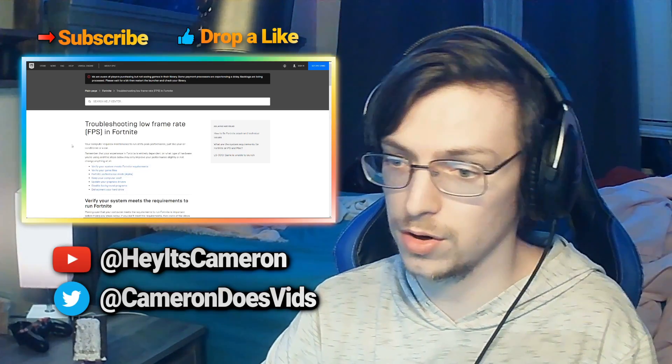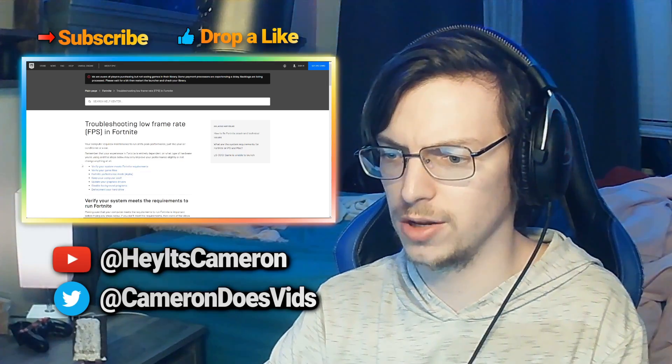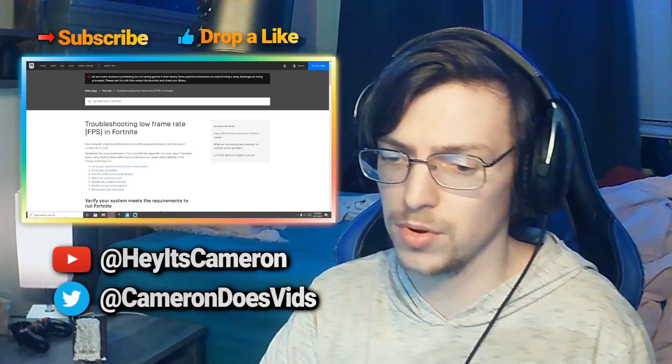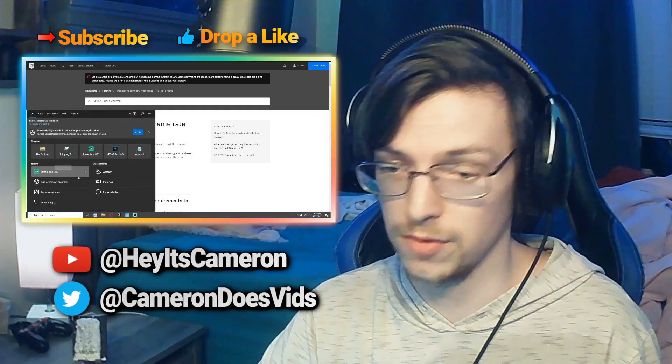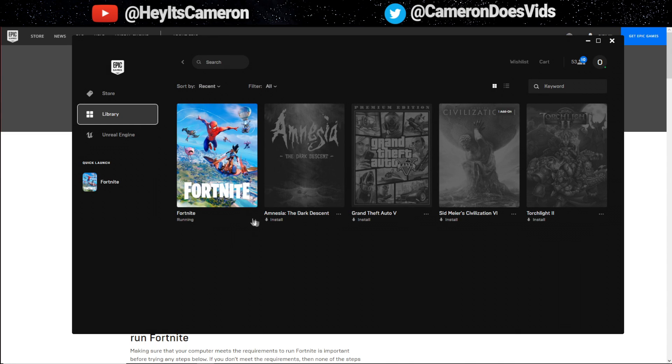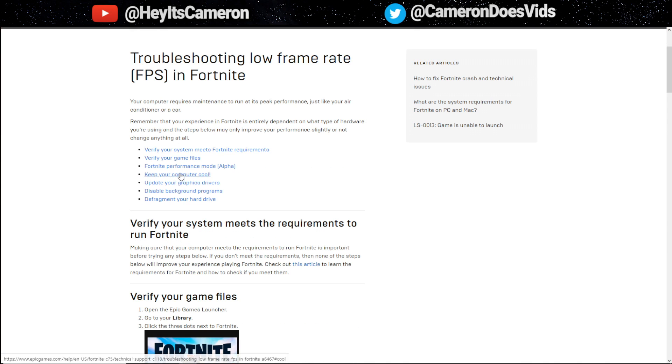We've talked about tips like verifying your system meets the Fortnite requirements, and verifying your game files — that's in your Epic Games launcher. Just go to your library, find Fortnite, click the three dots while the game isn't running, and hit the Verify button. The next step is enabling Fortnite Performance Mode in your settings. The fourth tip is keeping your PC cool — don't have a space heater next to your PC; try to keep it somewhere cool, maybe near an AC duct.